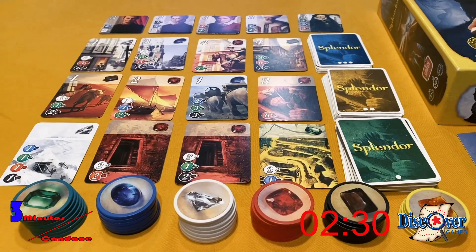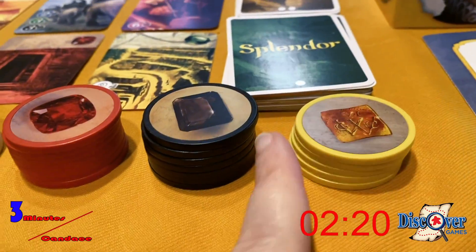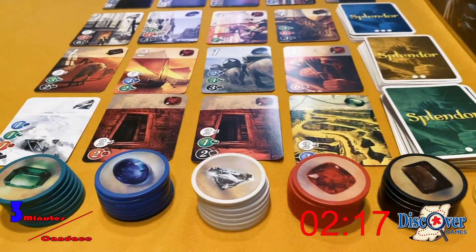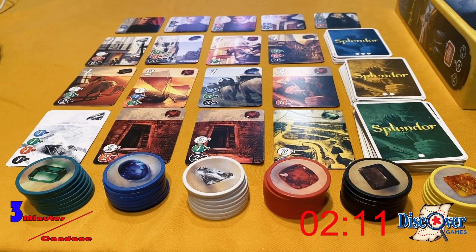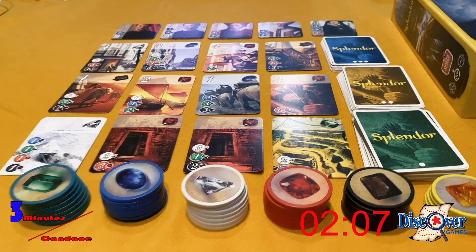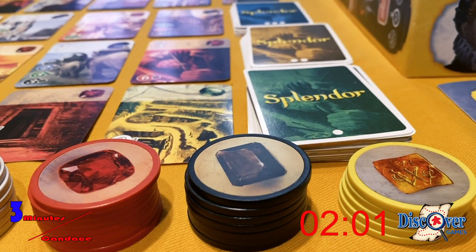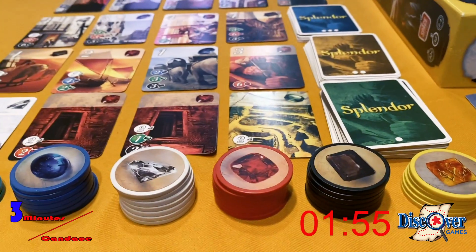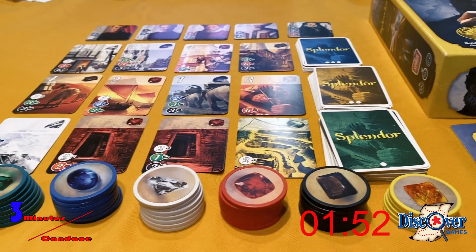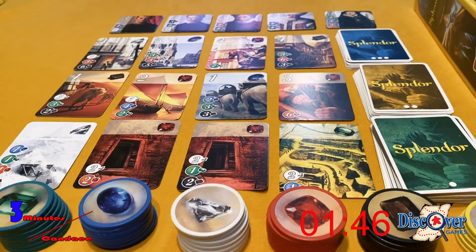On each one of your turns, you get to either take three gem tokens of a different color — that's a wild card one right here — or you can take two gems of the same color, which can only be done if there are at least four tokens present. The wild token action lets you reserve one development card and take one gold token. Your last option is to purchase one face-up development card from the middle of the table, or a previously reserved one.